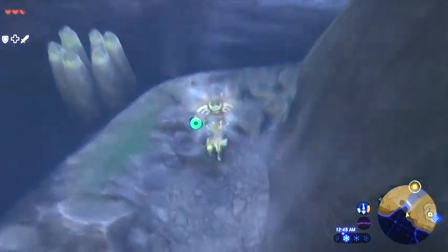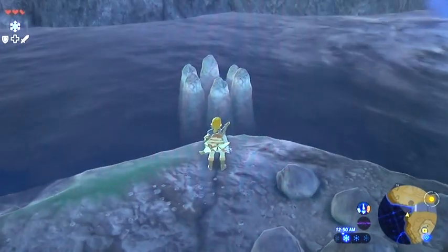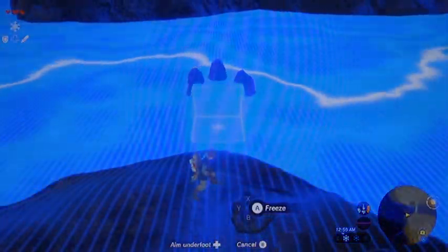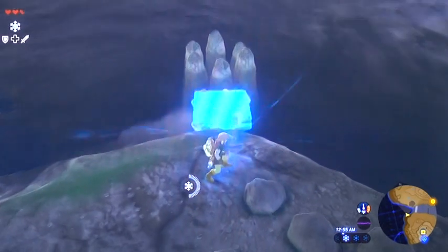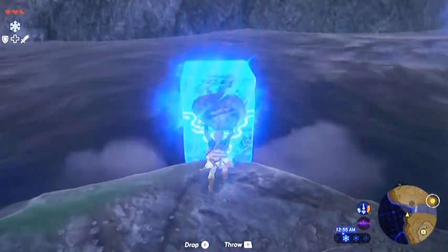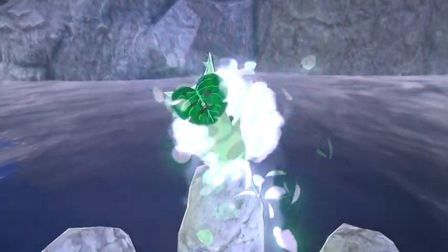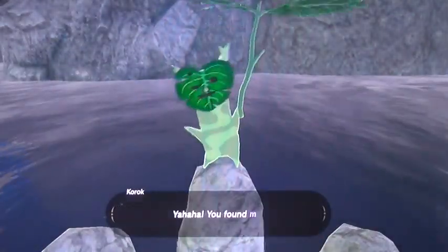Directly below that you're going to see a new type of korok seed we haven't come across yet. This one is like playing basketball with a twist — you have to set up an ice block and then throw a rock, using the ice block to get the ball in the hole, basically like mini golf.